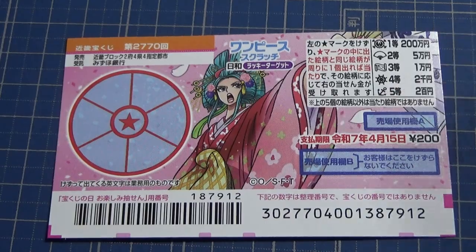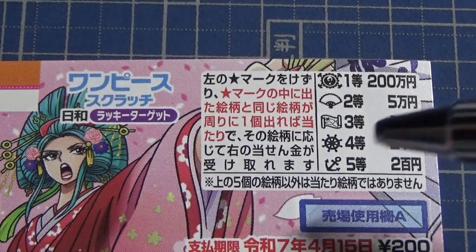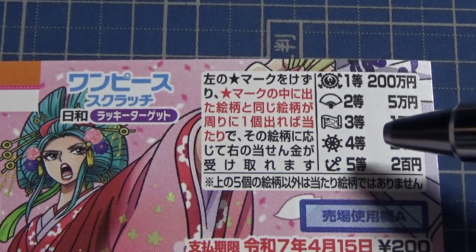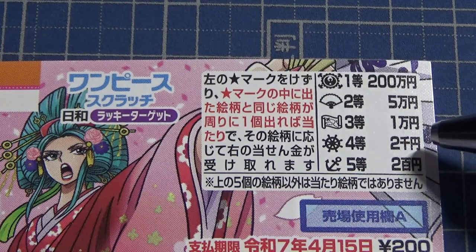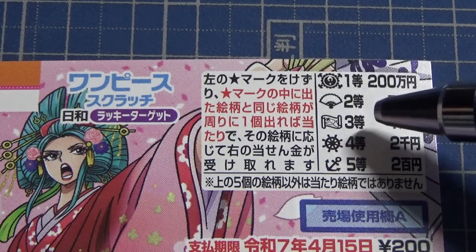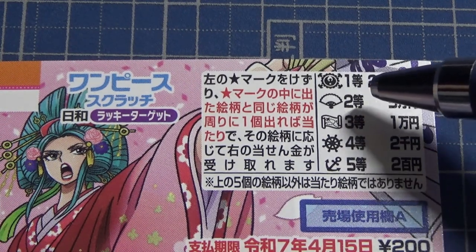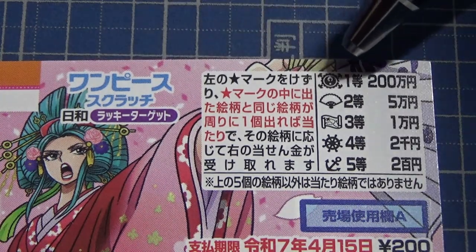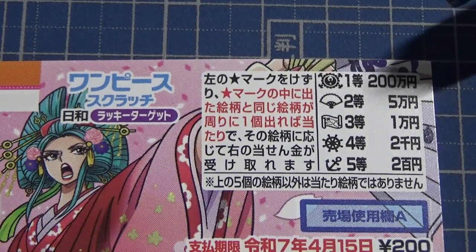Let's look at the prizes. If you find a pair of anchors, that's the fifth prize — you win nihakuen. If you find a pair of steering wheels, that's the fourth prize — you win nisen en. If you find a pair of maps, that's the third prize — you win ichi manen. If you find a pair of fans, that's the second prize — you win go manen. And if you find a pair that looks like this, that's the first prize — you win nihakumanen, the jackpot.